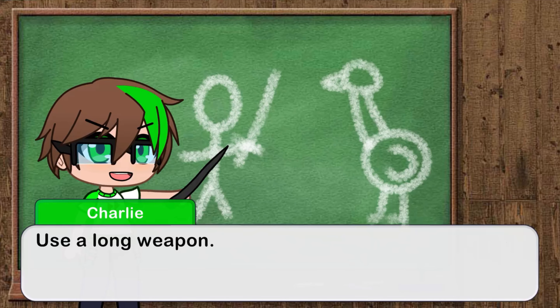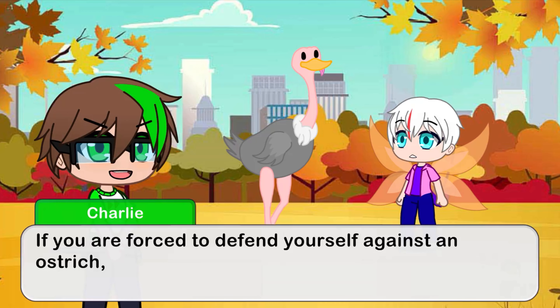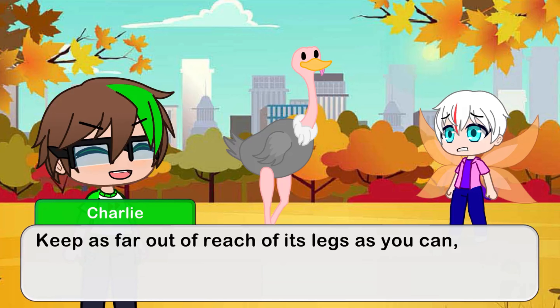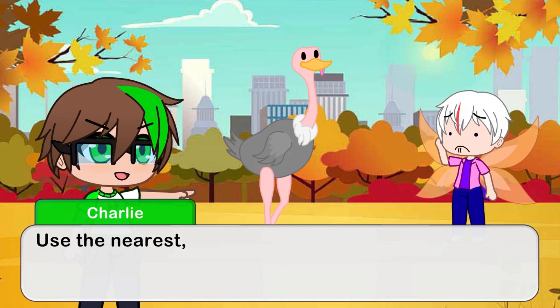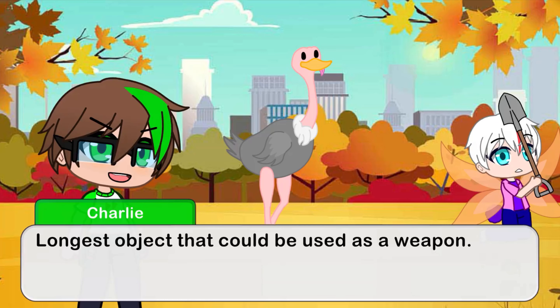Use a long weapon. If you are forced to defend yourself against an ostrich, avoid close-quarters combat. Keep as far out of reach of its legs as you can, and use the nearest, longest object that could be used as a weapon.